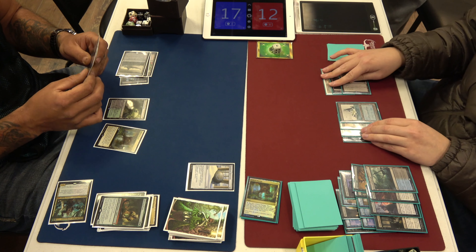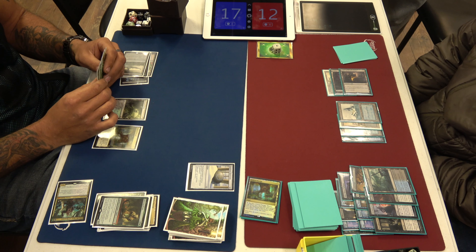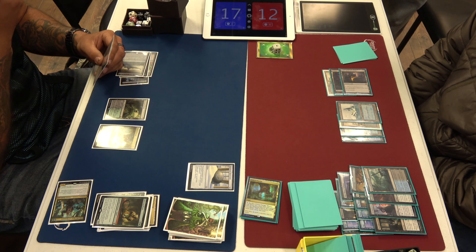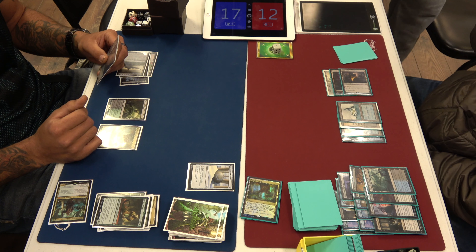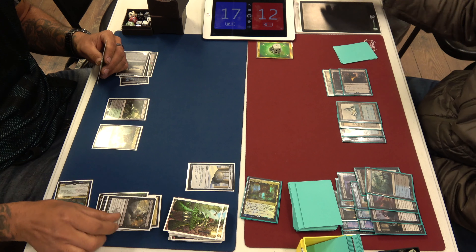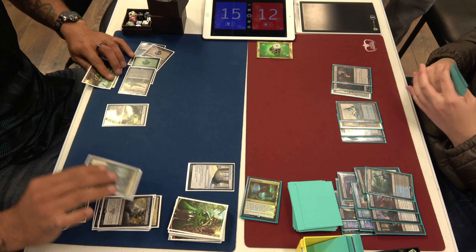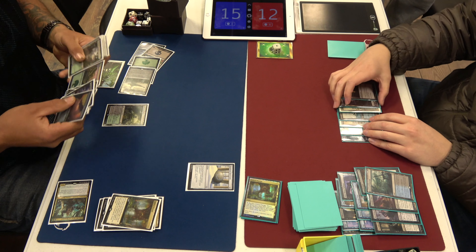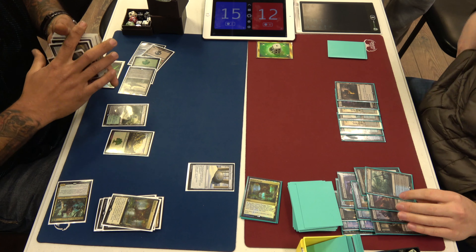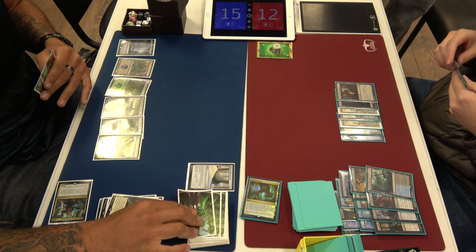Here comes Geier Reach Sanitarium. I activated it in response to Castle Locthwain. That doesn't do anything... no, it just makes decisions harder — he has fewer cards in hand. He has a draw and then discard. No — he draws and discards and then draws, so he's down a card. He only has two cards to decide from versus three. Oh, because you knew you were going to activate it. God, Wyatt — that is such minutiae, I cannot understand how you would make that decision on the fly.